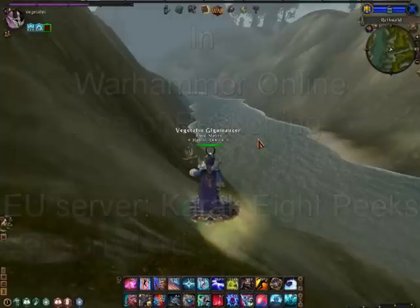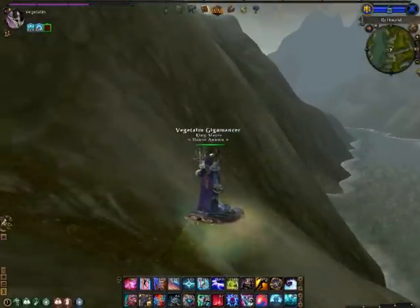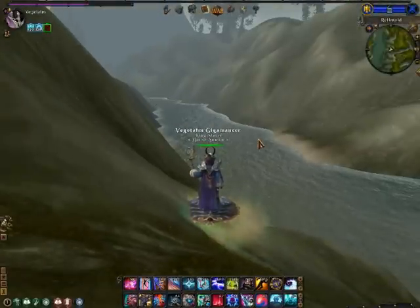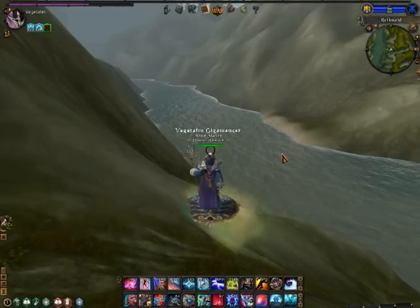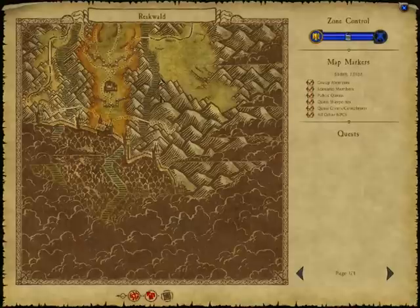Hello everyone, welcome to another episode of Glitch Busting. I am your resident Glitch Buster, VegetaFH1. Today I am on my Magus, as you can plainly see. I am in Reikwald, current location is 3415.